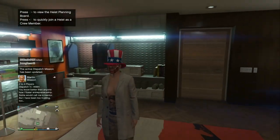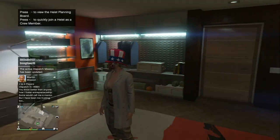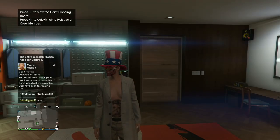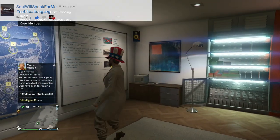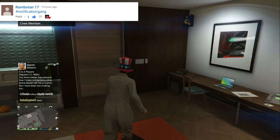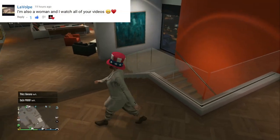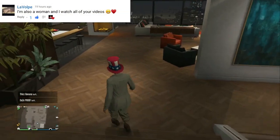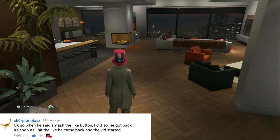What's up guys, iCan Gaming here, welcome back to another glitch video for GTA 5. Shout out to the notification gang — you're up on the screen. If you want a shout out in the next video, hashtag notification gang. If you're new to the channel, hit that big red subscribe button and turn on post notifications. If this glitch worked for you, hit the like button and leave a comment with today's date so people know it's not patched.